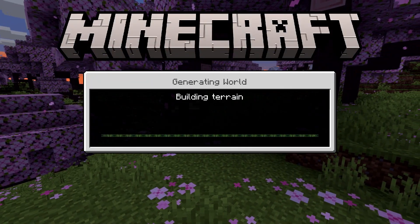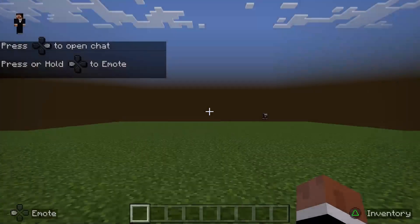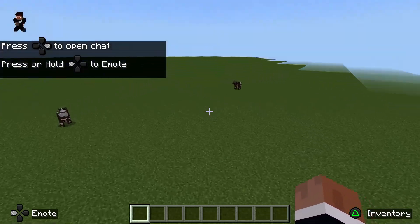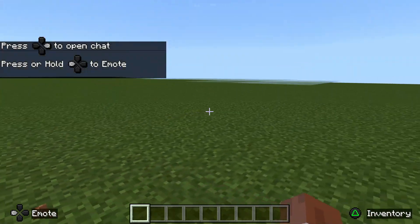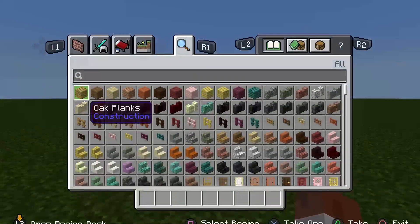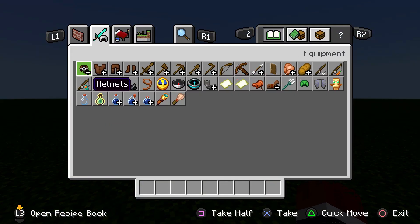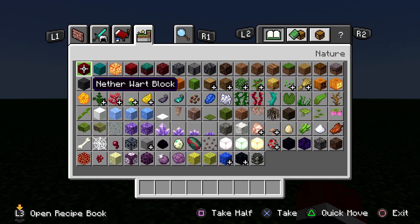Once you're happy with your settings, go ahead and create the world. This will bring you to your flat map. There are going to be a few things here — surprisingly, some animals do spawn. Beyond that, nothing else spawns. Since we're in Creative mode, you have all the items in your inventory at your disposal to build structures or whatever you like on this flat land.